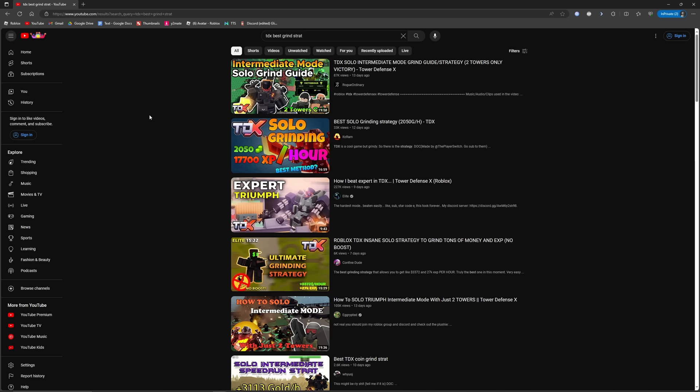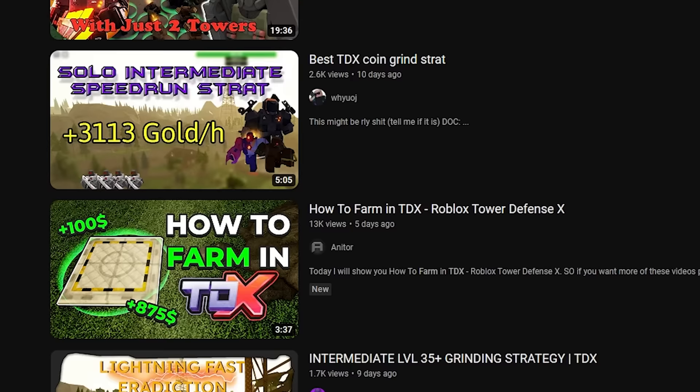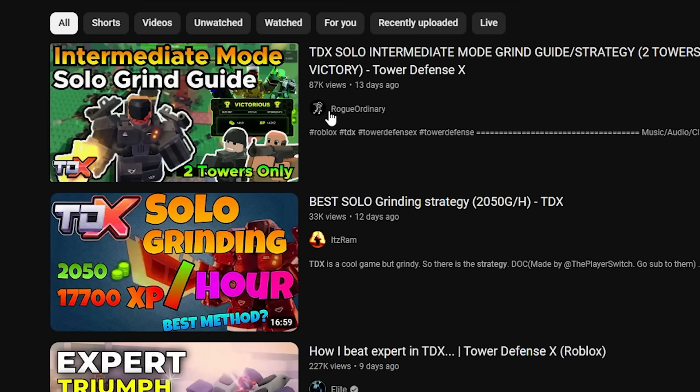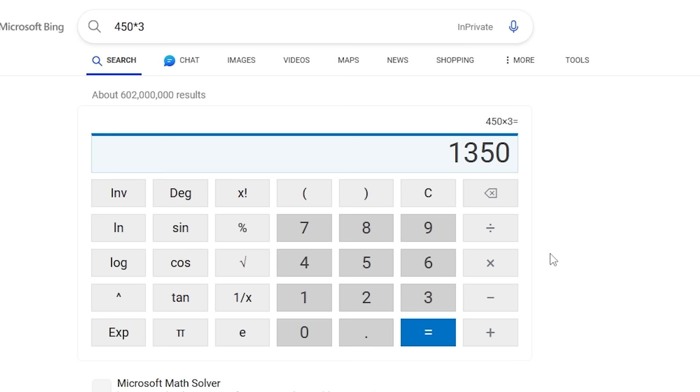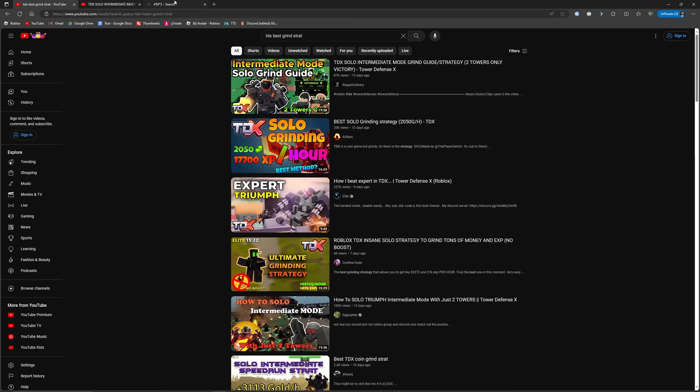TDX best grind strat. Alright, so this is what I searched up and I'm getting all of these options. This one has 87,000 views. Let's go see how good this is. 450 gold in basically 20 minutes — that'll give us about 1,350 coins per hour.